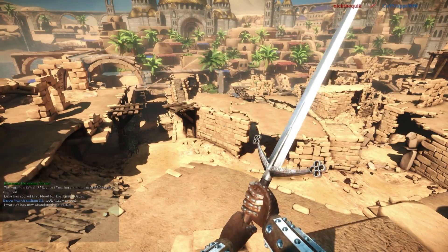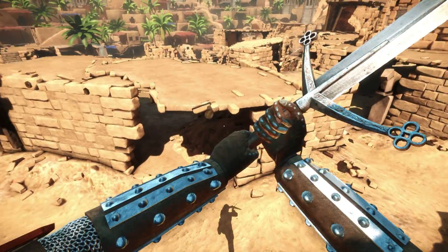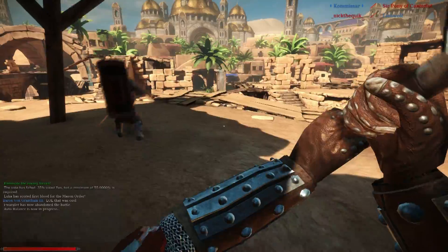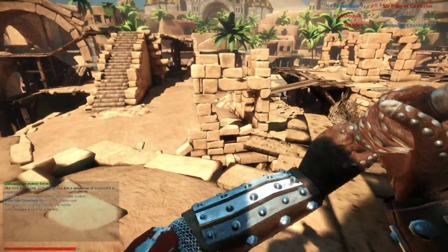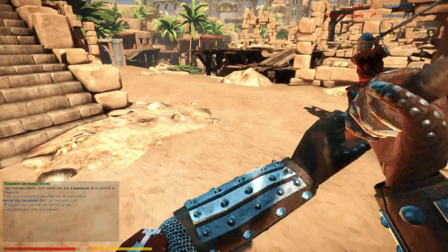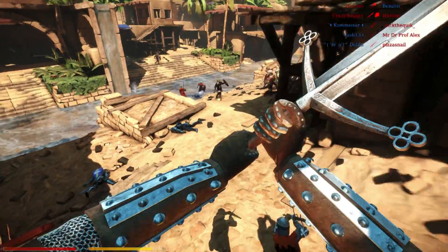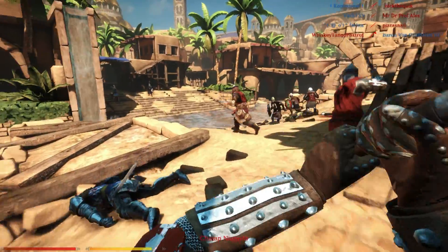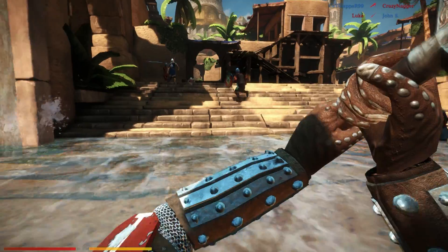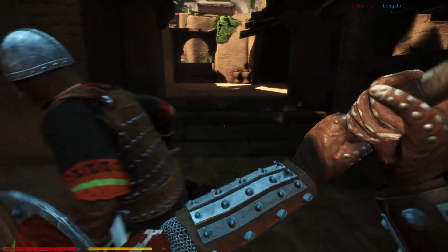Okay, where is everybody? Looks like there's some action going on over here, so we're going to see if we can make it. There's one of my guys. You can see my sword raised over my head — that's the Vanguard special ability. Let's see if we can cut some of these archers down.